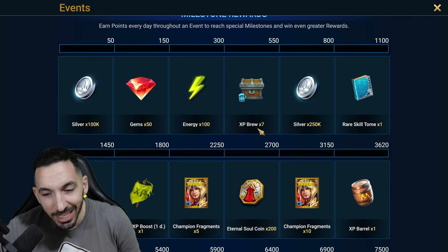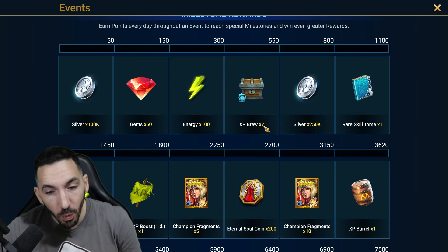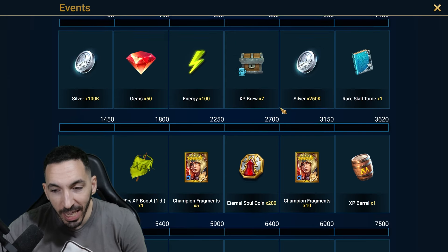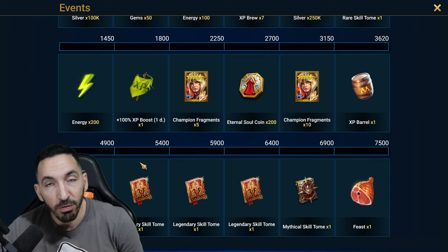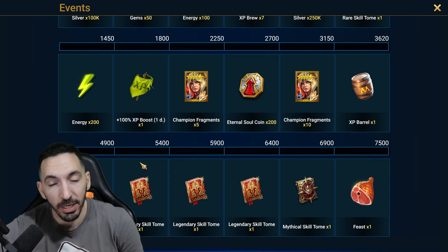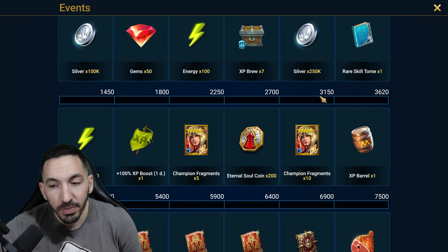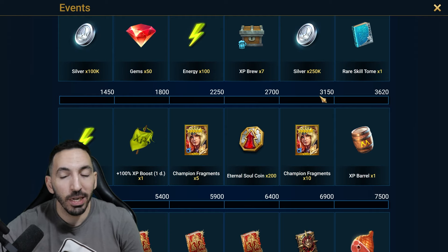If you're summoning today, that's a good way to get 15 fragments. Comparing it to previous summoning rushes, it was around the 4,000 mark where we'd need fragments or a champion for a fusion. So being at 3,150, I think it's very doable for many accounts out there who've been playing the game for a little while.